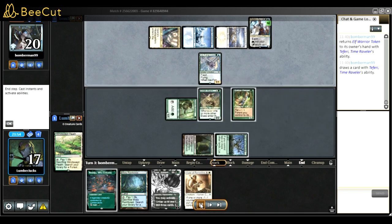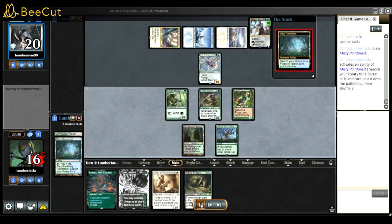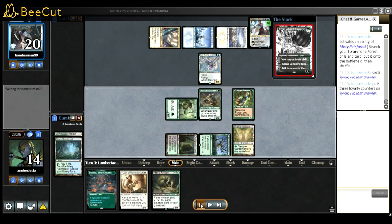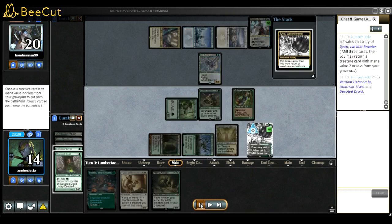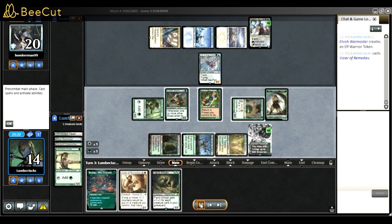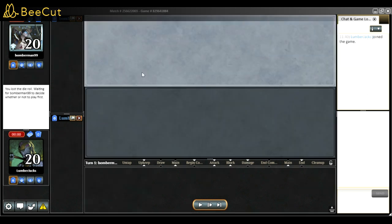I almost have everything right now - Tyvar, Fiend Artisan, pretty much everything. I got Devoted with Tyvar and decided to try it and see if it worked, and it did. We have the win. Tyvar is amazing here.